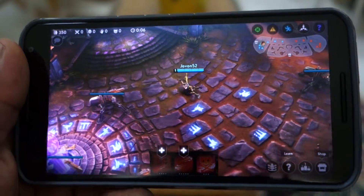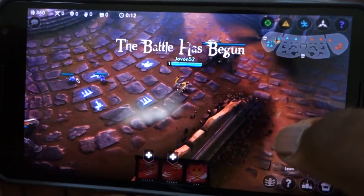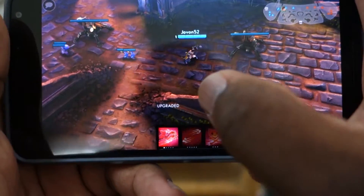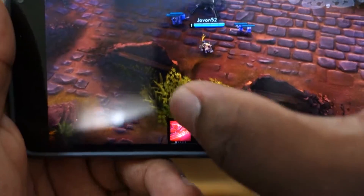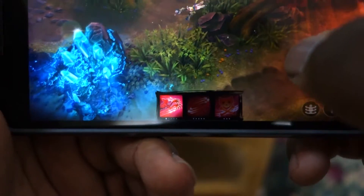I'll also let you guys know that with this game right here, it is a mobile game. Those of you guys who are familiar with Dota 2 and Heroes of the Storm from Blizzard — it's very, very similar. You have your icons here at the bottom, and the line will give you your attacks. You can go to the store and upgrade your items and stuff. It's really, really detailed, and you can see some of the greenery, the bushes, and the shrubbery here.